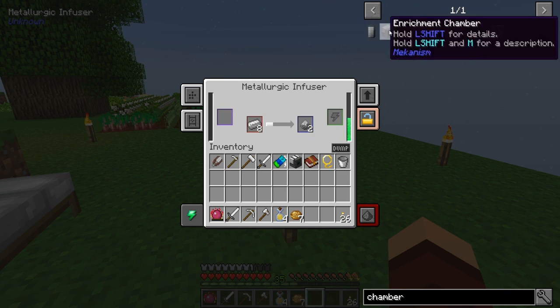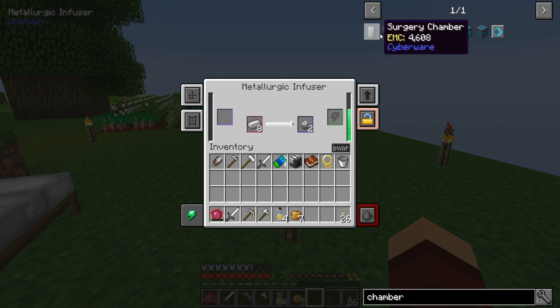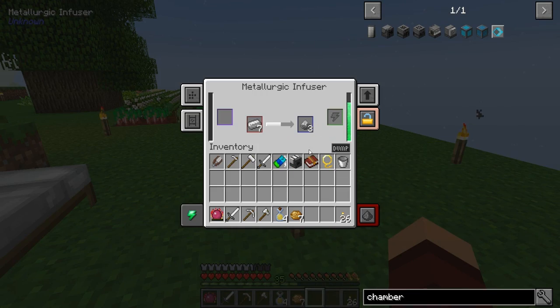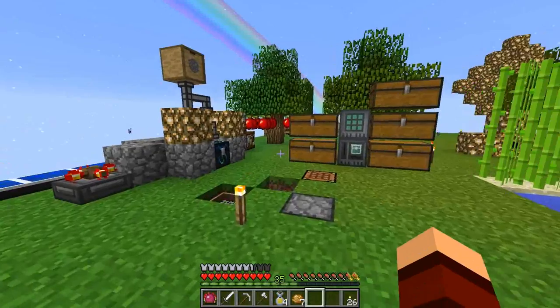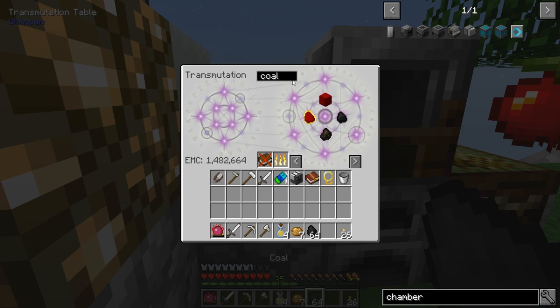We're going to get some of this. We're going to need redstone and osmium, and then we're going to need some more coal - just grab a stack and grab some redstone. We're going to grab some osmium.